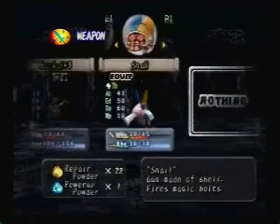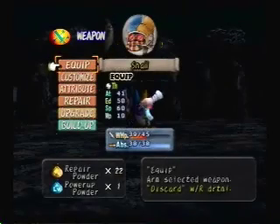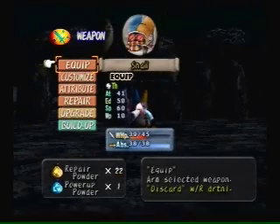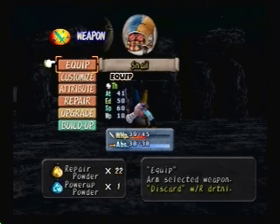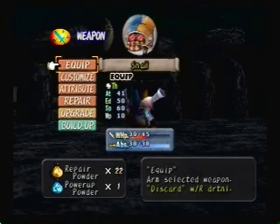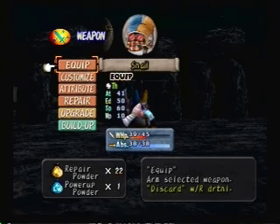Now I can explain the weapon system that I'm trying to do. This is the normal setup. You have the weapon and its basic stats, which are attack, endurance, speed, and MP - which is its weapon MP. And it's max abs. And then it's name, whether it's equipped or not, and then its element that it uses, which is above the attack.